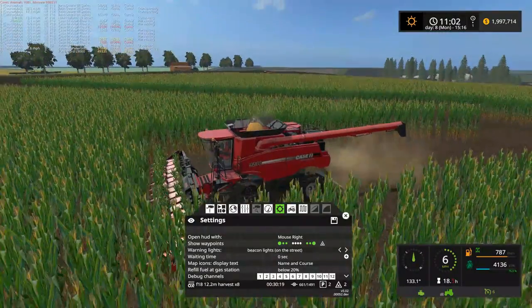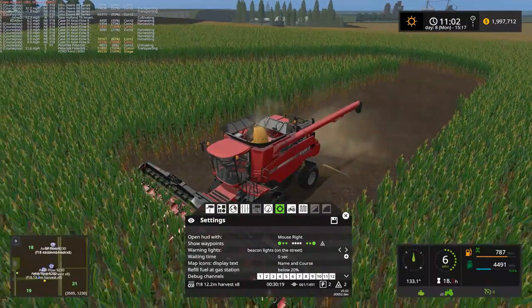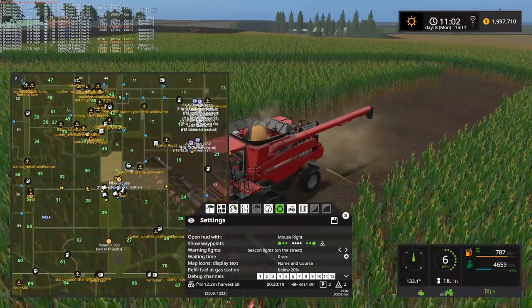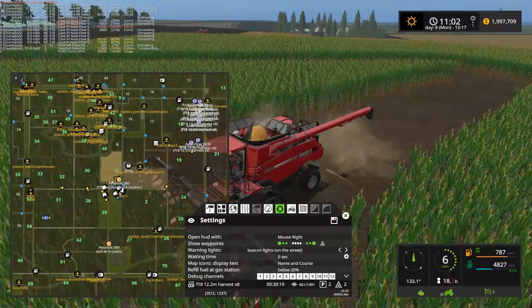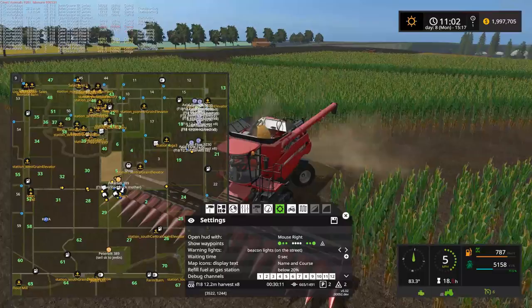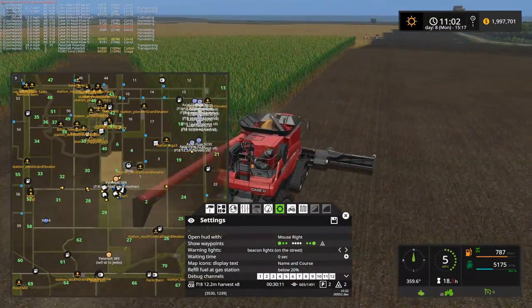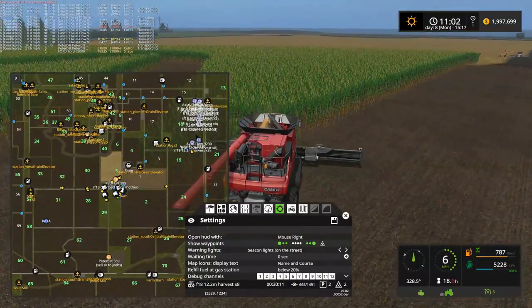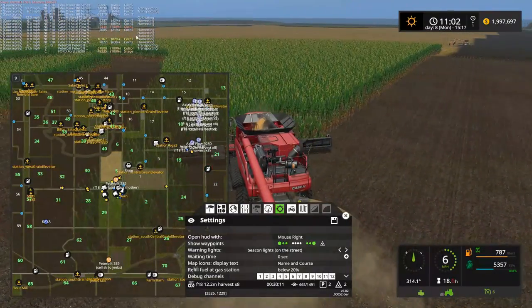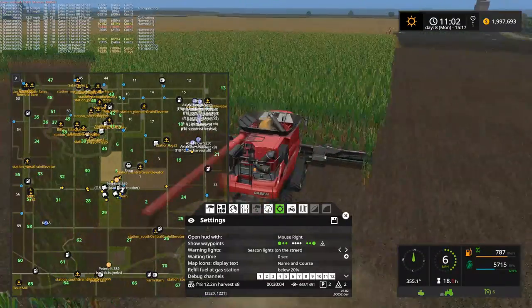I'm not entirely sure what courseplay is doing here — I guess it's called harvesting. So far I've only had to fix courseplay once here; one of the combines got stuck in the trees over there. There's not very many trees on this map that have a collision on them, those over there do, and yeah, courseplay found them.